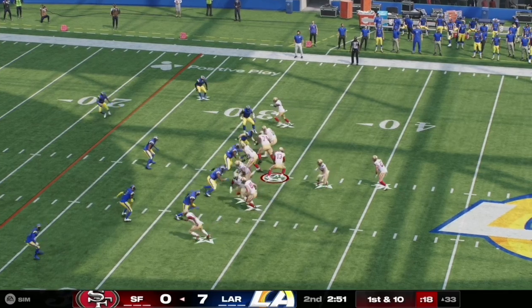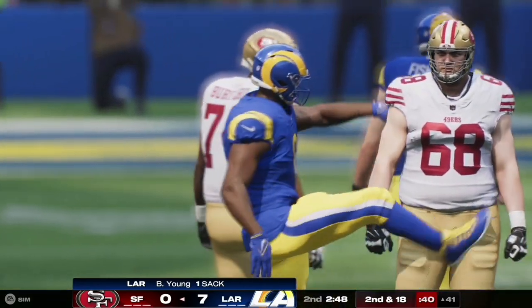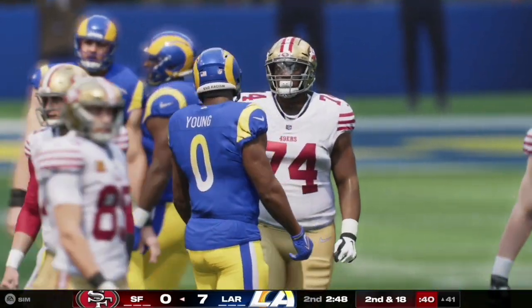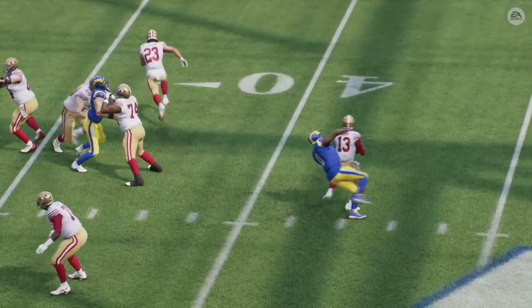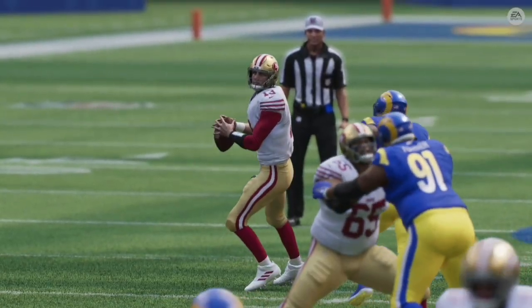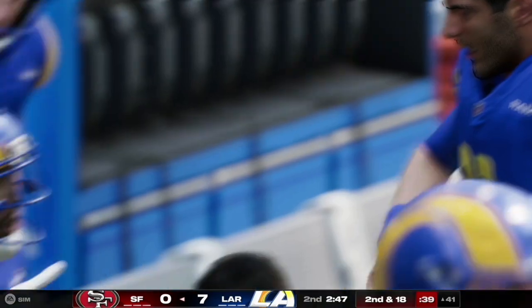Here on first and ten, Brock Purdy has a play action pass and he is met in the backfield by number zero Byron Young on the play, pushing him back eight yards and making it a second and 18 at the 41 yard line. That might have just pushed them out of field goal range and the Niners have got to make that yardage back.